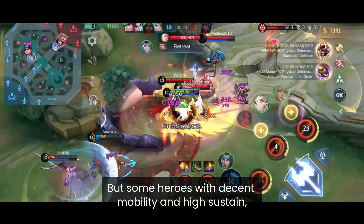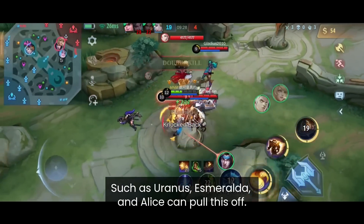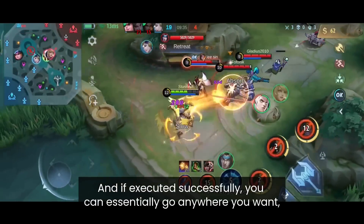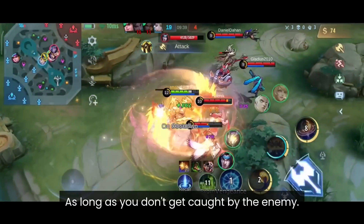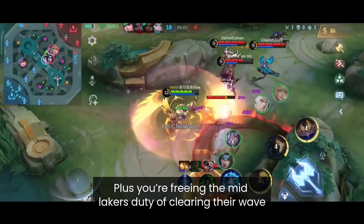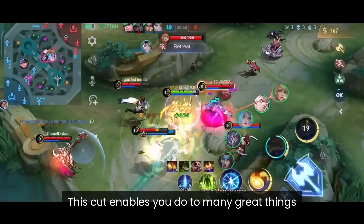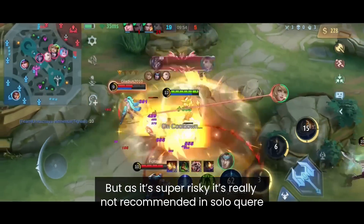Heroes with decent mobility and high sustain, such as Uranus, Esmeralda, and Alice can pull off the base cut. It's usually done around the 11 and 41 second mark, and if executed successfully, you can essentially go anywhere on the map. You also free the mid laner from clearing their wave, letting them rotate freely. However, due to the high risk, it's not really recommended in solo queue.